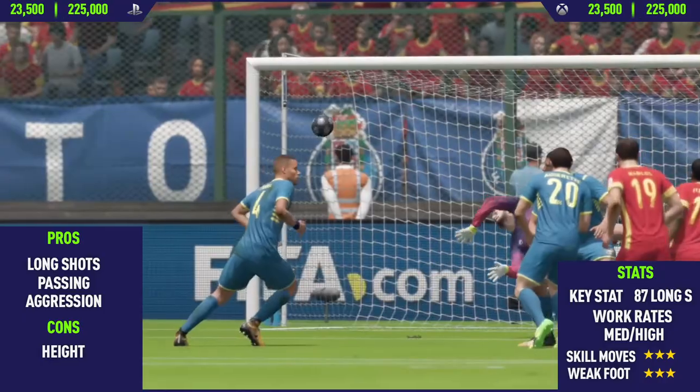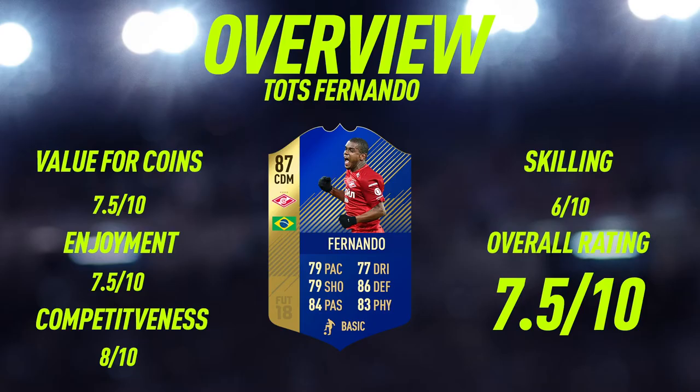Now let's get into the overview for Team of the Season Fernando. For value of coins, I'm going to give him a 7.5 out of 10. At the current time of recording, he's going for around 40,000 coins. In my opinion, for a CDM who's 87 rated and also Brazilian with some really good stats, I think that's a decent price — that's why I gave him a 7.5 out of 10. Enjoyment wise, this card was pretty enjoyable to use, and I'm also going to give him a 7.5 out of 10. Competitiveness wise, I'm going to give this guy an 8 out of 10. I think he's very, very good, especially if you're looking for a box-to-box midfielder to fit into your Brazilian team — he is the perfect option. Skilling wise is okay — he only has 3 star skill moves, not 4 star. If this guy had 4 star skill moves, he would honestly be one of my favourite centre mids on the whole of FIFA 18. But sadly he does only have the 3 star skill moves, so that's why I decided to give him a 6 out of 10 for skilling.